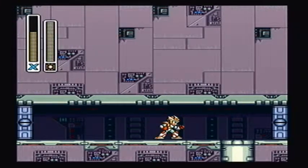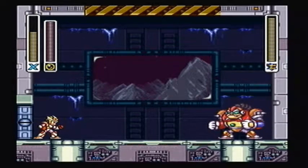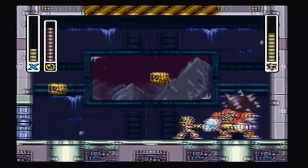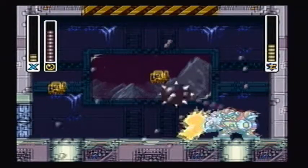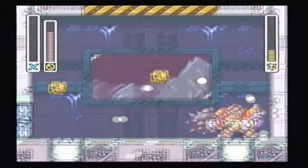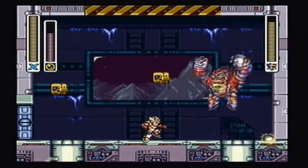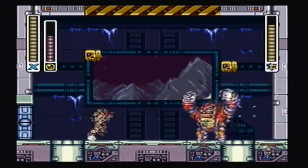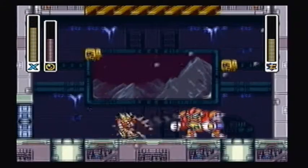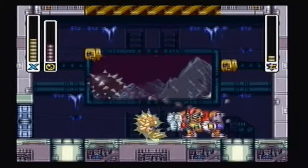It's time to fight Vile. His weakness, I believe, is the Bubble Splasher. I'm gonna try doing this. It's doing well so far. I am convinced that this will work. That worked way too well to not work — well, you know, other than when he does that. Seriously, this tactic is working way too well for me to abandon.